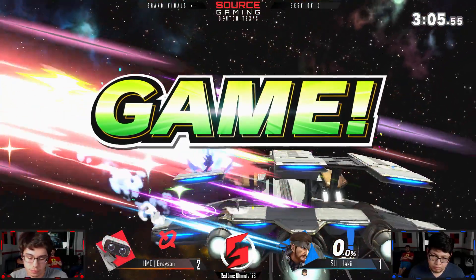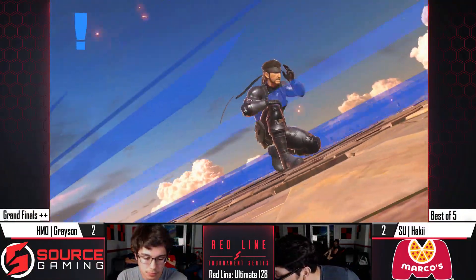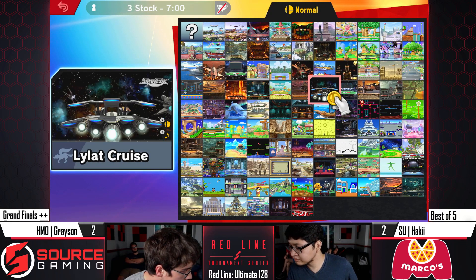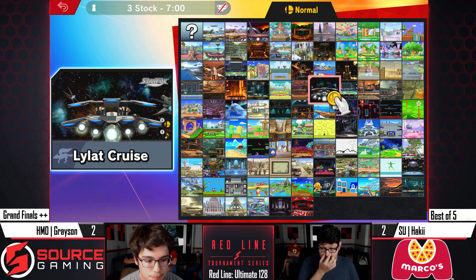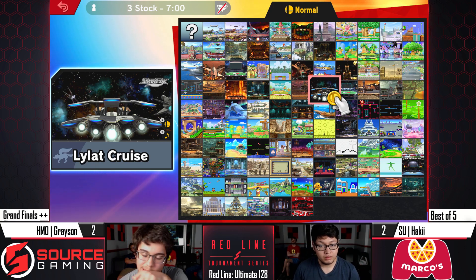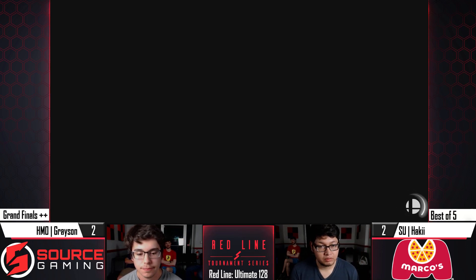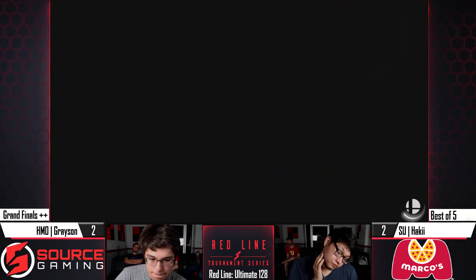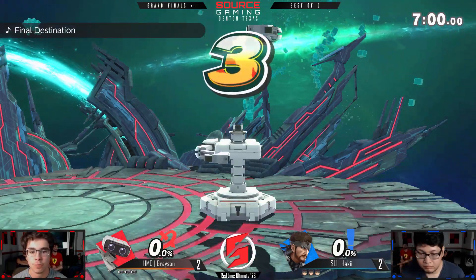Spot-dodging through the first hit — second hit of F-tilt's gonna take it. Game four going to Haki — game five situation in this reset, game nine overall. It's looking really scary. That stage has interesting grenade interactions too — the slight tilt on Lylat made grenades bounce off the edge. We're going to Final Destination for game five — this is Grayson's counter-pick. Let's see if it works out or if Haki's character switch will take the tournament.